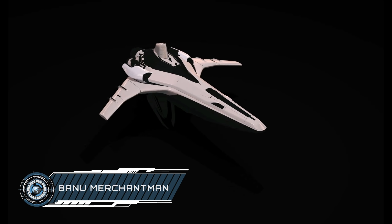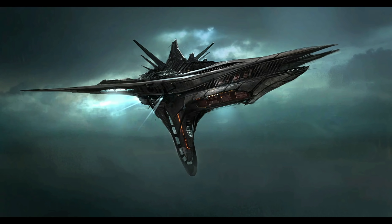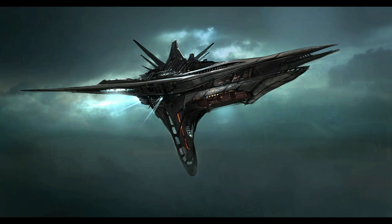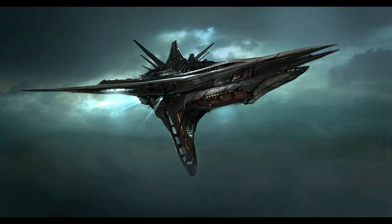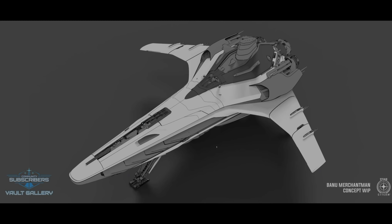One that I'm really interested in seeing is the Crusader Genesis Starliner. As a friend of mine said, passengers are just cargo that loads and unloads itself, and the Genesis offers high-end bulk passenger transport. I personally think this is going to be a really important ship for orgs — if you need to ensure a large number of your players make it to a particular location for an event, this may be just the way to do it while their ships are transported separately.